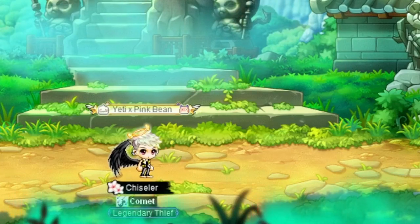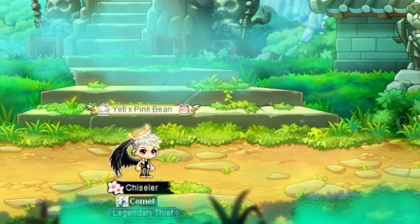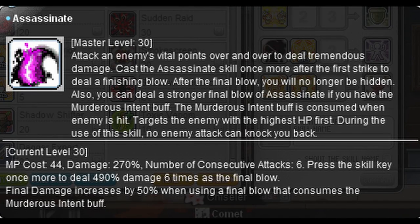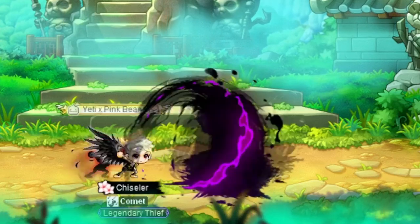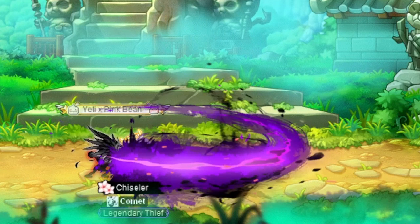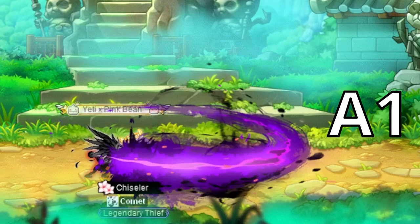First, we're going to explore the basic boss weaving rotation for Shadower's main bossing skills. There are three key skills involved in this rotation. The first skill is your Assassinate skill, which is unlocked when you reach your fourth job advancement and is your main source of damage against bosses and other 1v1 targets. The skill is characterized by two distinct animations. The first animation is characterized by your character performing a short horizontal attack in front of you while reaching backwards away from the attack at the same time. This first portion of the Assassinate animation is commonly referred to as A1 within the community, and we will be using the same name for it in this guide and future videos.